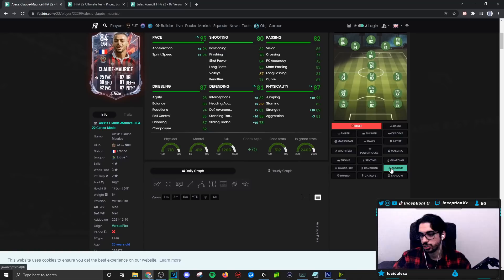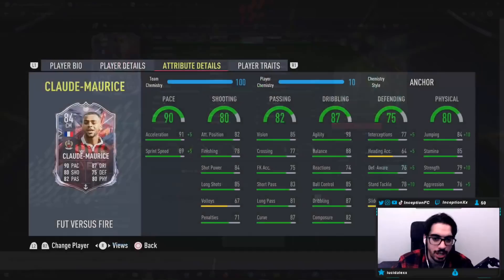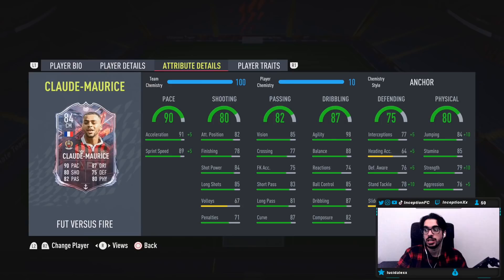We're going to be testing him out on the anchor to see what he's like in these positions, because he gets the extra aggression and the extra strength. Base card stats for shooting is actually set up really nicely as well. So if you want to use a card like this, let's just say in the center mid position, a 4-1-2-1-2, he actually can attack when given the opportunity. His passing is also very good for a midfielder, and working with the 82 composure is pretty decent.